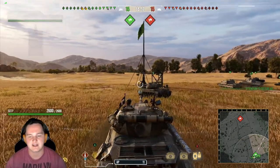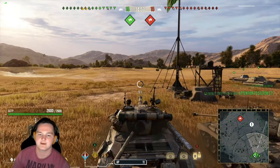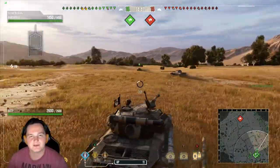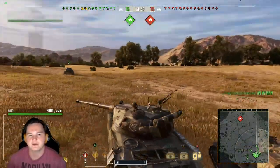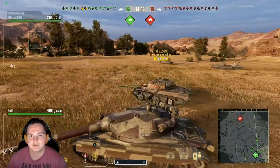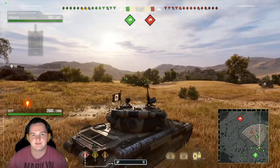Its turret armor is amazing. The hatches are located farther back, so once you max out the 8 degrees of gun depression it just feels great — same thing about the 60TP. Honestly, I don't feel much of an upgrade jumping to the 60TP except you get a bigger gun and about a 2-second longer reload with around 200 to 210 more damage. It's just fantastic.